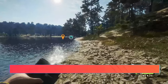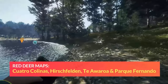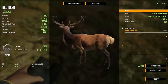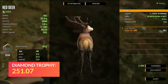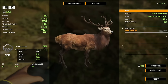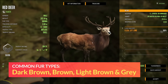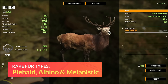Other maps where you can hunt Red Deer include Quattro Colinas, Hirschfelden, and Parque Fernando. I'll leave a link on screen if you'd like to set up a grind for Red Deer here in New Zealand. Diamond for Red Deer is 251.07 — it changed by just 0.07 with the June 28th update. Common fur types include dark brown, brown, light brown, and gray. They have three rare variations: piebald, albino, and melanistic.